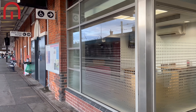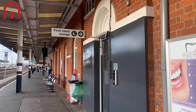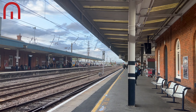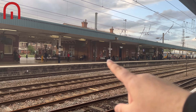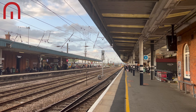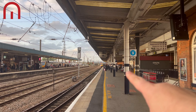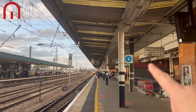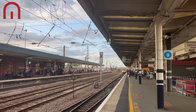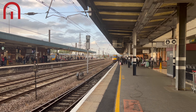So here we have the first class lounge. Platform 8 — so there are actually 8 platforms, not 6. We've got a Northern service coming in here and the Azuma is on platform 8. So what's weird is we arrived on platform 1, and the one going to London King's Cross is on platform 8, all the way over the other side of the station.